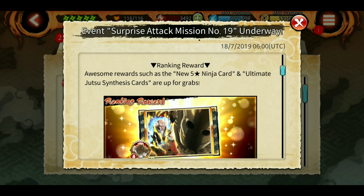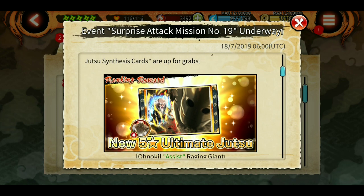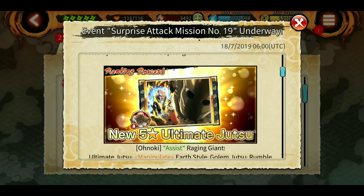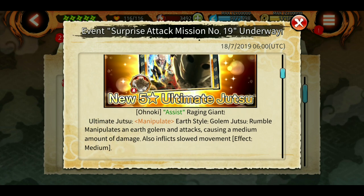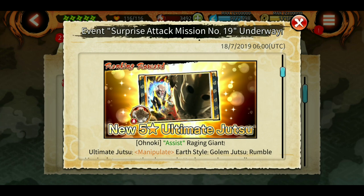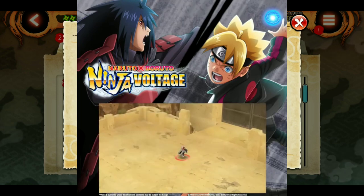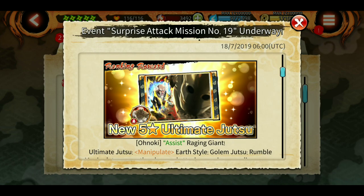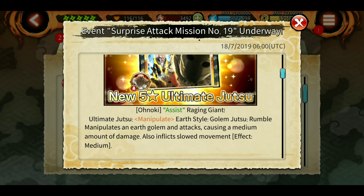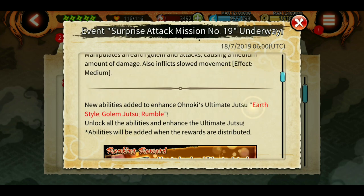Also, very disappointing — or a bad move by Bandai — for people who summoned on Onoki just two weeks ago: he has a free reward from this SAM and he has a new ultimate, the Golem Jutsu. As you can see in the video uploaded by Bandai on Facebook, the ultimate looks like Hashirama's ultimate. It's a very bad move by Bandai because you do not release a rekit of a character two weeks after he was released.